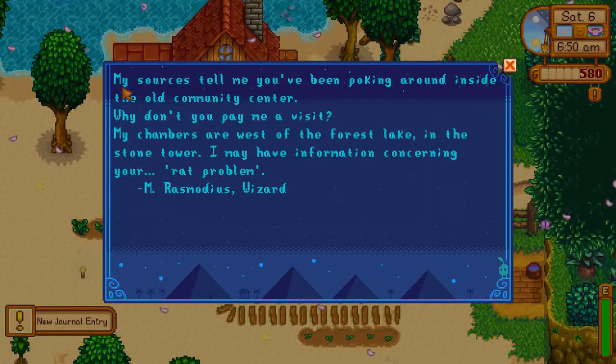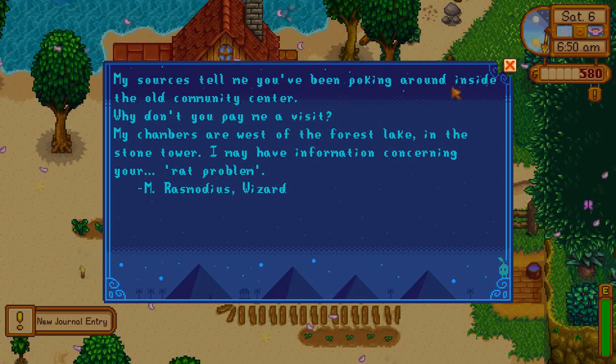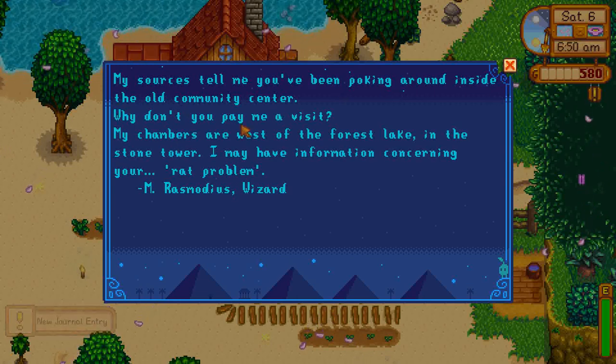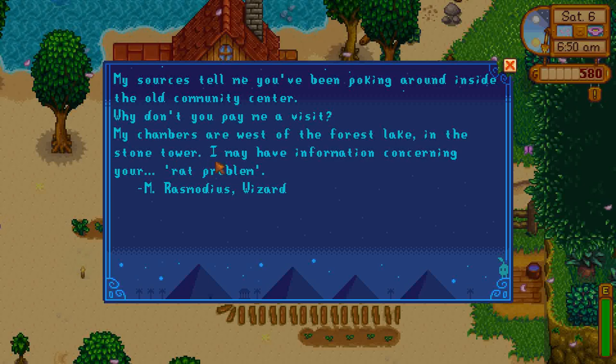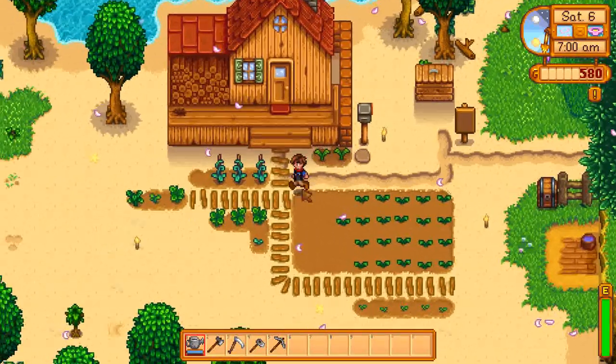We got some mail: 'My sisters tell me you've been poking around inside the old community center. Won't you pay me a visit? My chambers are west of the forest lake in the stone tower. I may have information concerning your rat problem.' Okay, those weird creatures - calling them a rat.